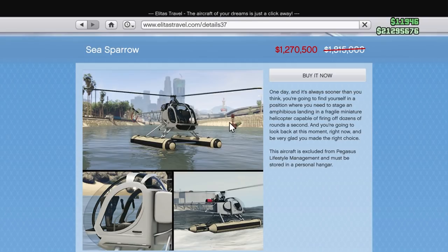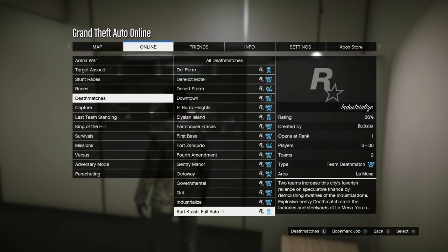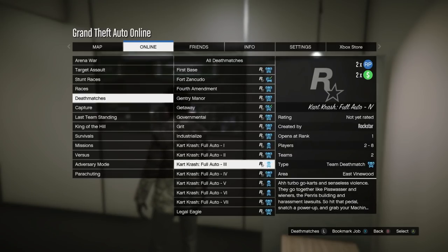The Sea Sparrow is a somewhat random sale — it's kind of a pointless vehicle in my opinion — but maybe there's some purpose to it that you might want. Either way, 30% off is not bad. That concludes the regular sales of the week, bringing us to the money-making methods.